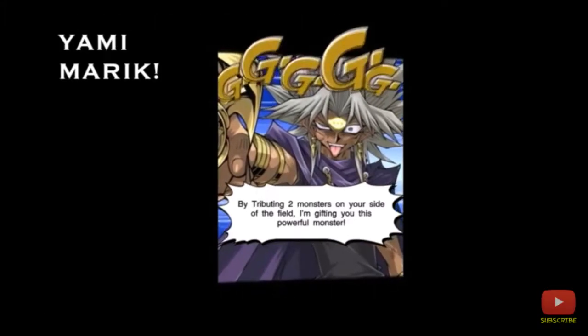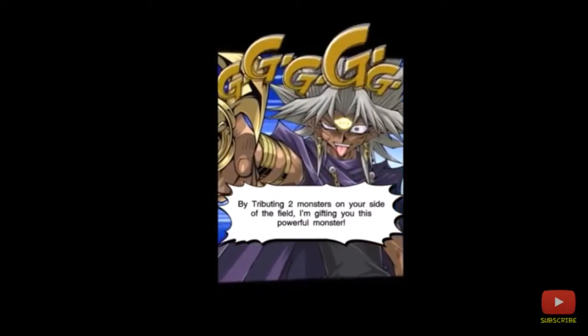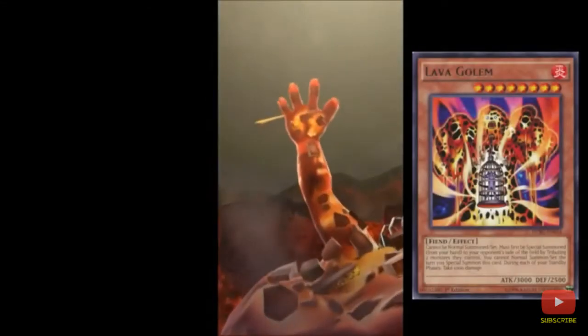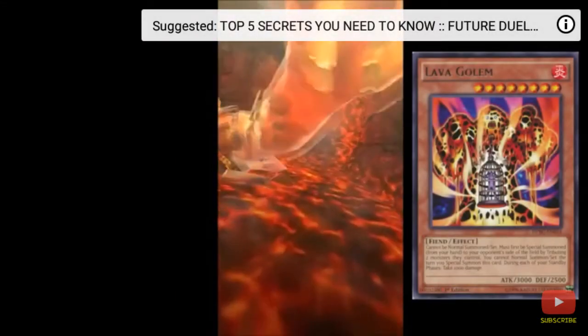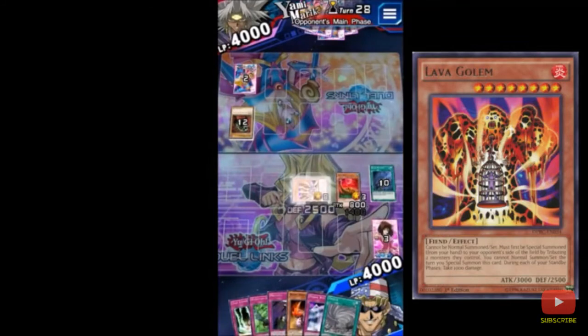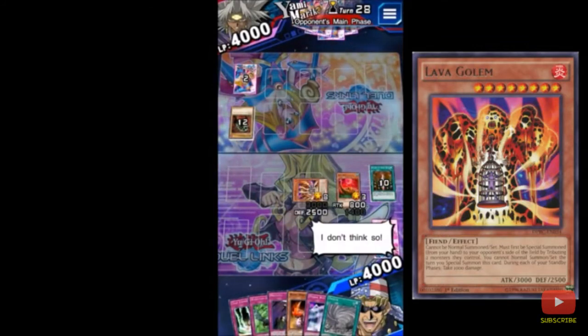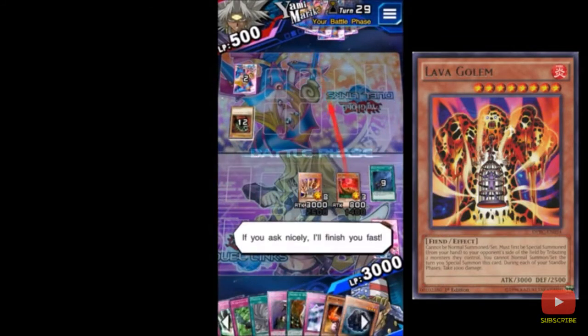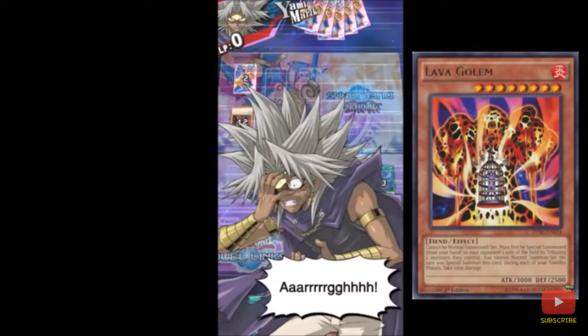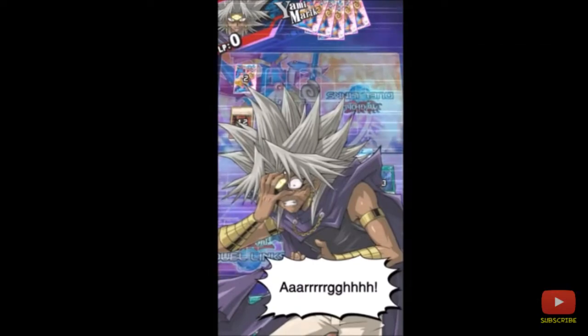This is for Yami Marik right here — pretty cool. His main card is Lava Golem. Lava Golem is pretty cool because you tribute two cards on your enemy's side of the field, and then your opponent gets this card. So it's pretty interesting. I'm sorry for the bad video quality — I'm screen-capping this — but check the description below if you want to watch the video without my commentary.